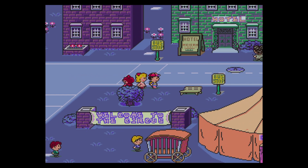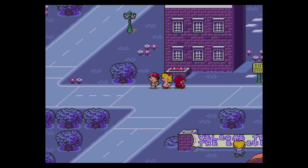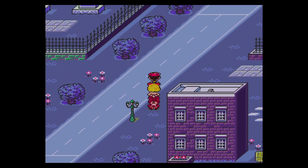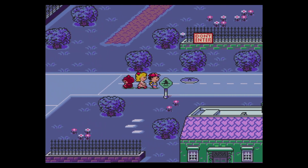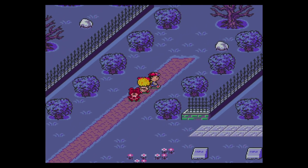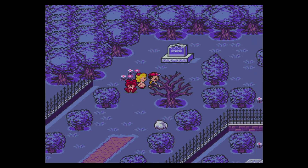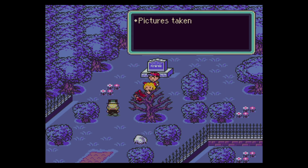Last episode we explored the lower half of Threed, but we never actually went up north. So this time let's explore the northern areas. And obviously, for how dark an area this is, there are gravestones, and for some reason, a Magical Picture Man. Pictures taken instantaneously — he says he's a photographic genius.